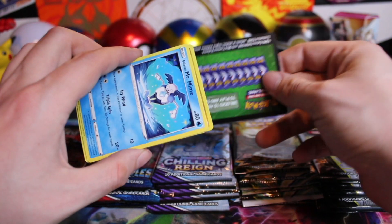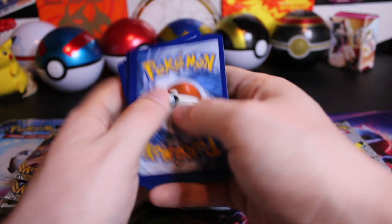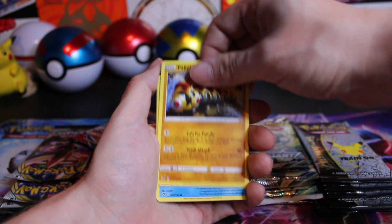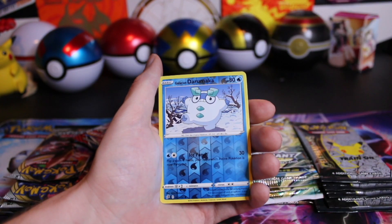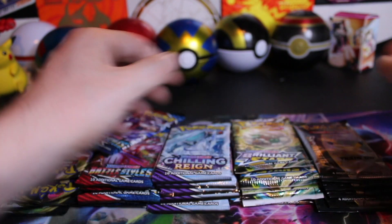Starting off with our Lightning Energy, we've got Dan, Twin Energy, Phalanx, Galarian Mr. Mind, Caterpie, Barboach, Arrokuda, Stuffle, Galarian, and an Alcremie non-hollow rare behind. Not a great result.